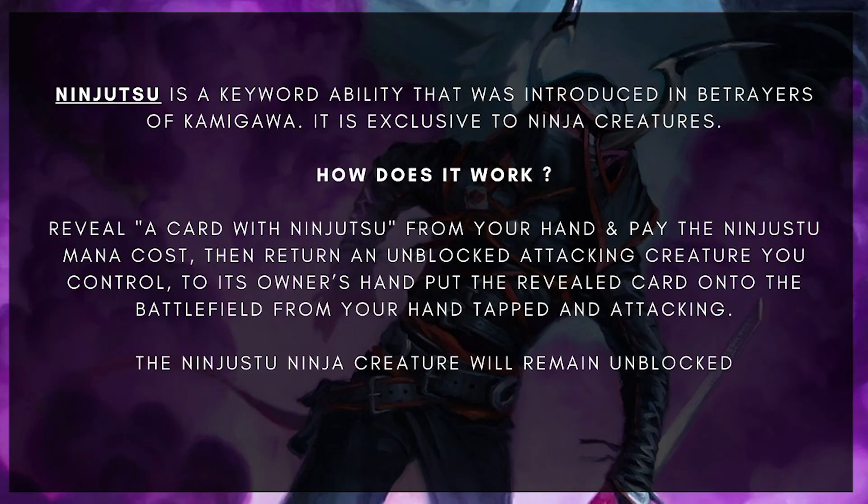Ninjutsu is a keyword ability that was introduced in Betrayers of Kamigawa, and it's exclusive to ninja creatures. How does it work? Reveal a card with ninjutsu from your hand and pay the ninjutsu mana cost. Then return an unblocked attacking creature you control to its owner's hand and put the revealed card onto the battlefield tapped and attacking. The ninjutsu ninja creature will remain unblocked.